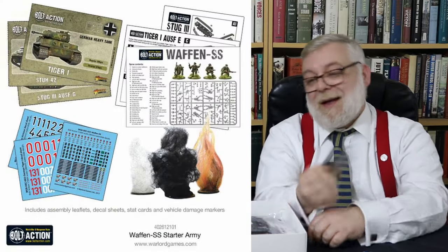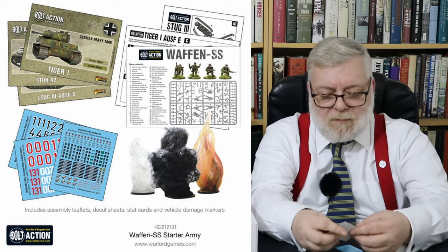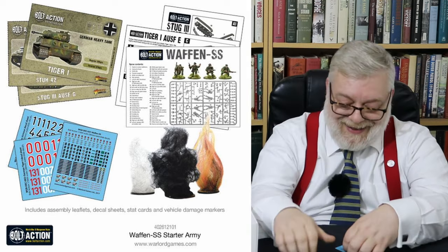Inside you get cards and decals - several decal sheets actually. There are three decal sheets: one with black numbers and Balkan crosses, one with red numbers and Balkan crosses, and one which is the shoulder marks for the infantry. You need good eyes to apply these infantry decals, but they're all there and they're great. You also get a fire template - a very important part of any game.